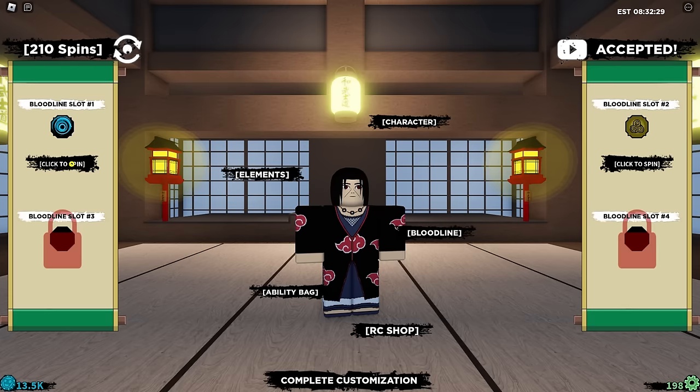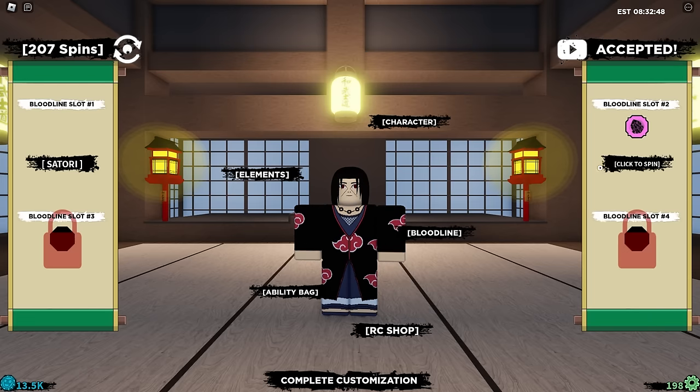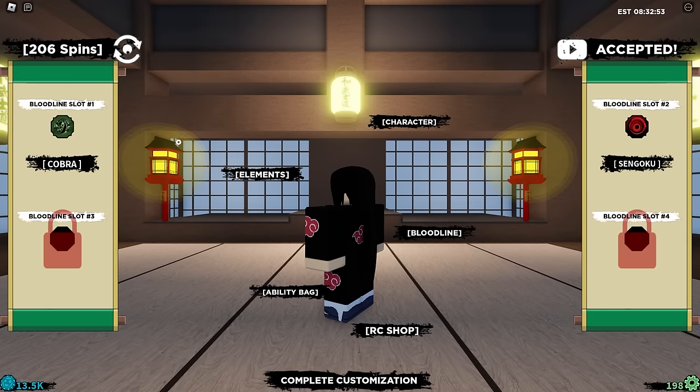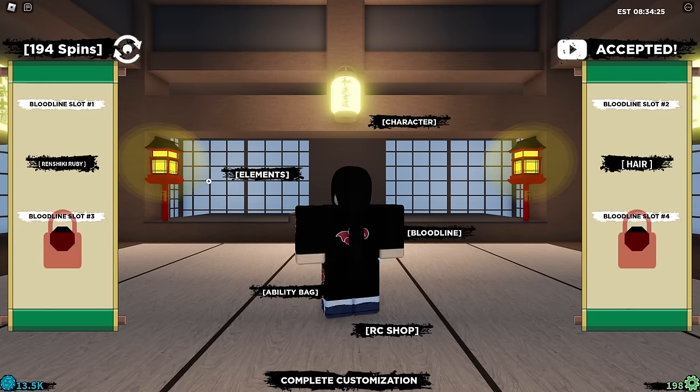We also got 10 Goku, which is a very, very good bloodline, but we can't use it — it's an eye bloodline, I think it's like a Rinnegan. Our main focus is to get the Sharingan, the Mangekyo Sharingan of Itachi. With 200 spins left, we've also got a Headless — getting some decent bloodlines, but just not the ones that we really, really need.